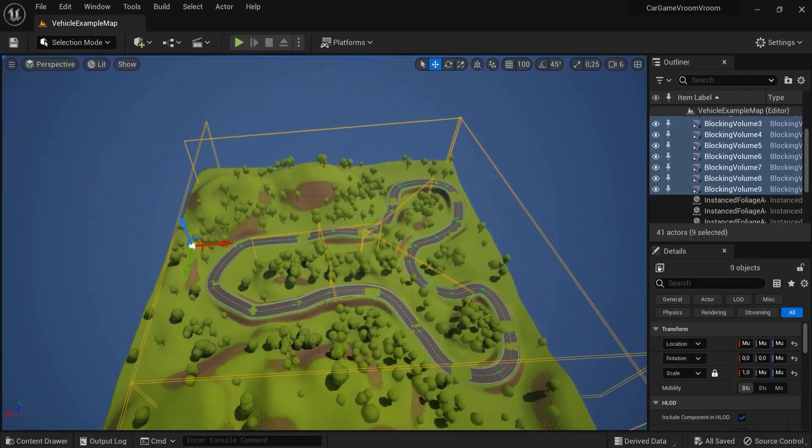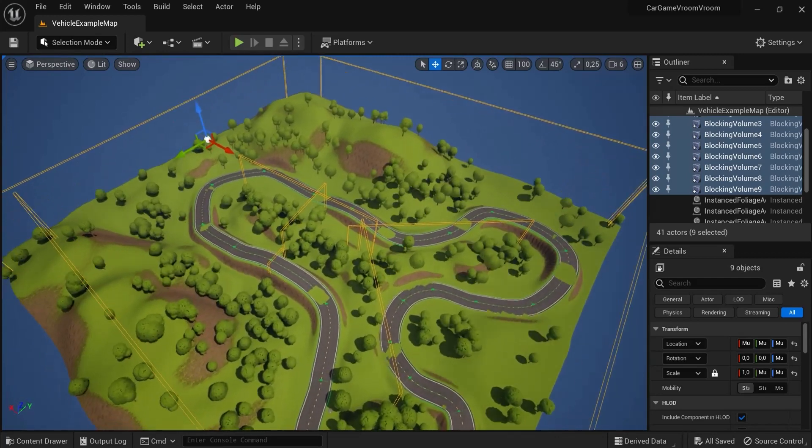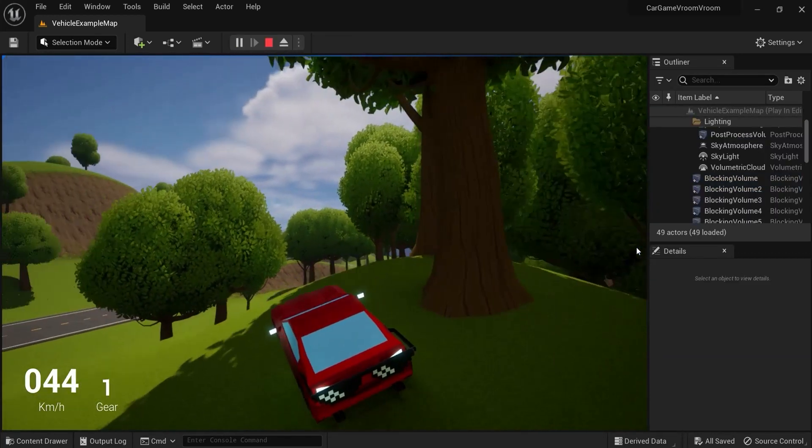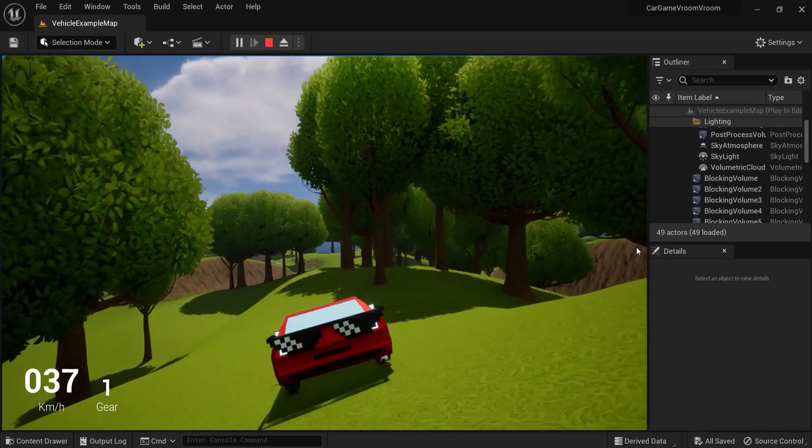Then I added blocking volumes around the level so the player can't go off path to reach the other side faster. If they do, they'll get stuck against the blocking volume, causing them to turn around and stay on track like a good boy.